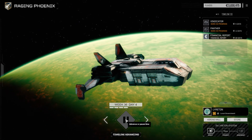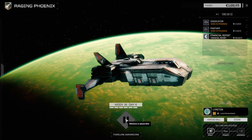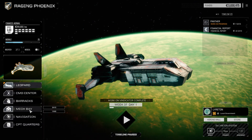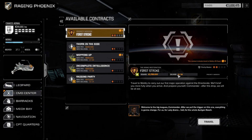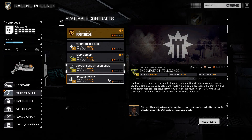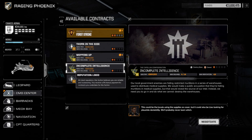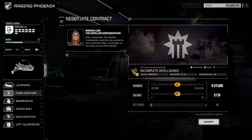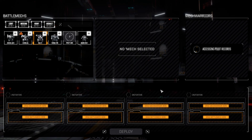We need to wait for the Vindicator to come back out — two, one, and there we go. Now let's go ahead and accept that mission. We've been working with the Capellan Confederation a lot, which is not a bad thing. Let's go ahead and accept.